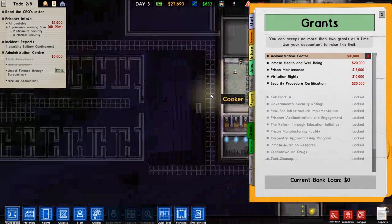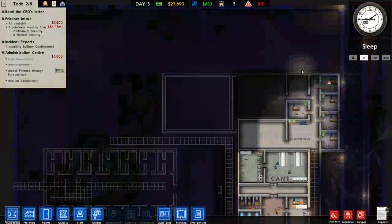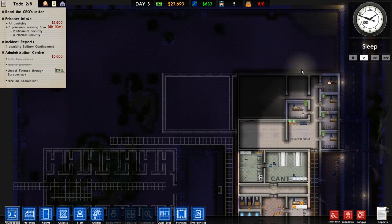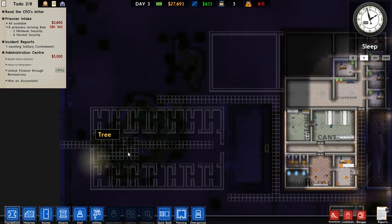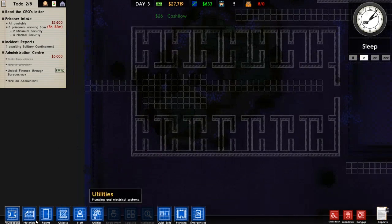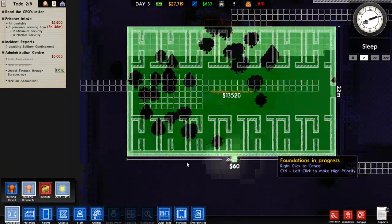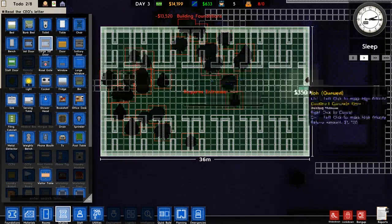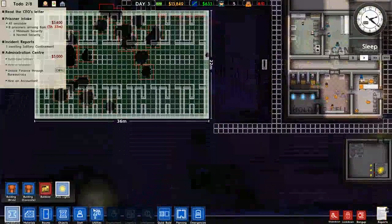We definitely need to get a ward and a hospital up because they're gonna start fighting pretty soon. Should I go for a hospital first or go for the cells? I think we should go for the cells. Yeah, let's go for the cells.